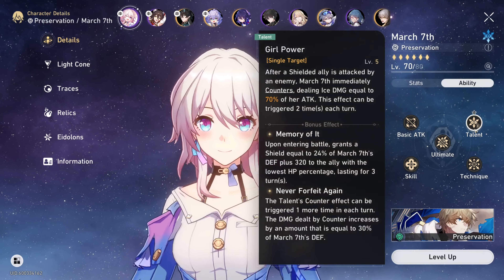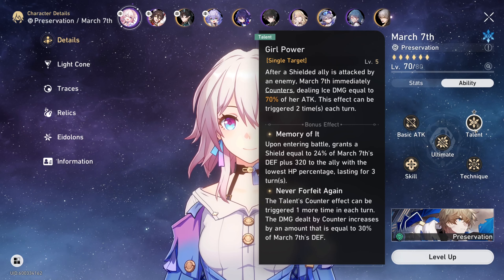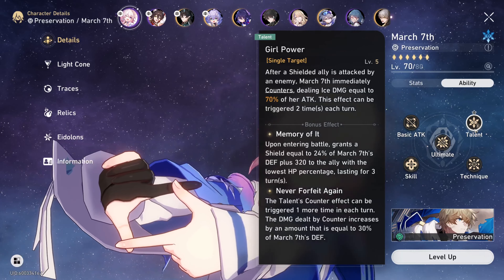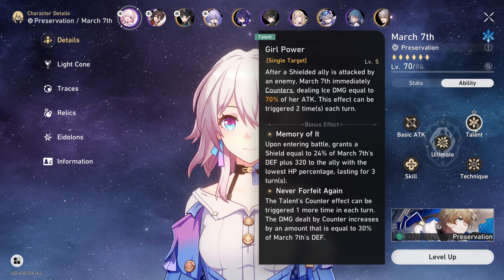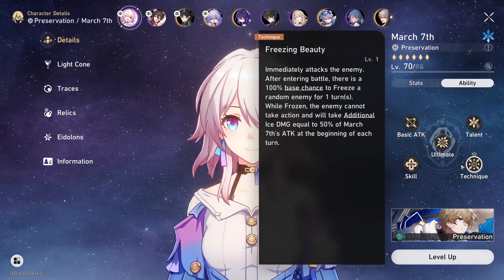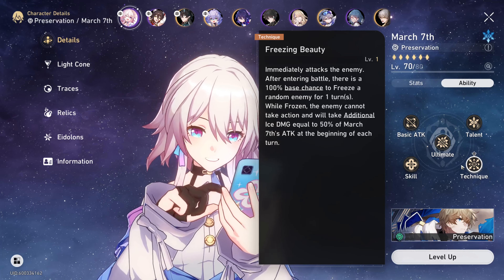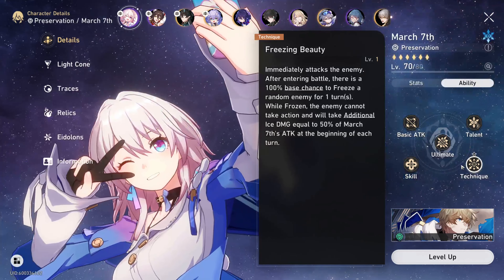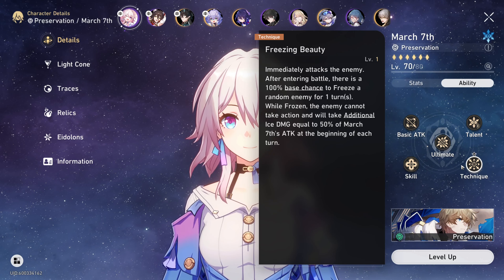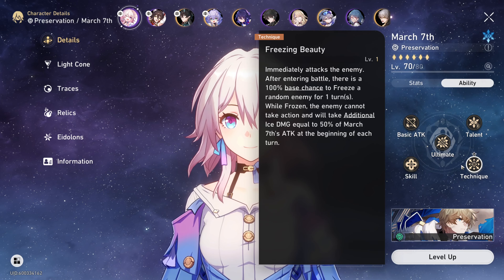Moving on to her talent: March 7th will counterattack enemies that hit shielded allies, including herself, dealing ice damage scaled off her attack. She can counterattack up to 2 times each turn. Her talent really helps March break opponents weak to ice and aids her energy regeneration so she can cast her ultimate more often. And finally, her technique immediately attacks the enemy after entering battle, with a 100% base chance to freeze a random enemy for 1 turn. While frozen, the enemy cannot take action and will take additional ice damage equal to 50% of March 7th's attack at the beginning of each turn. It's not the best technique to start a battle with, but still usable if you don't have any better options.